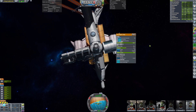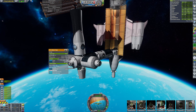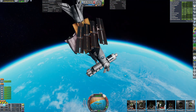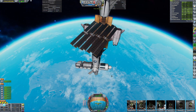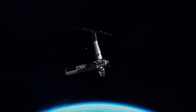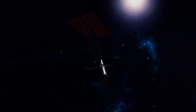I had some issues with the observation module — a pretty common bug with autostruts and robotic parts where things don't always unfold as supposed to. I could try to fix this with a spacewalk, but it would be unfair to show bugs in one game and leave bugs out of another. So here it is — Axiom Station in KSP1: six modules, built with SSTOs, with an unfolding tower that can rotate its solar panels.